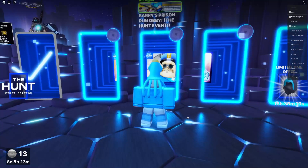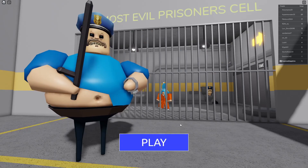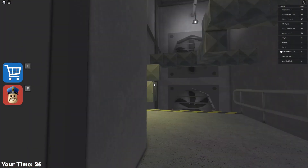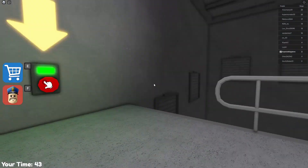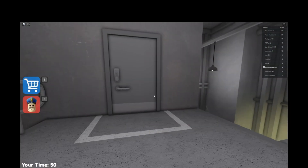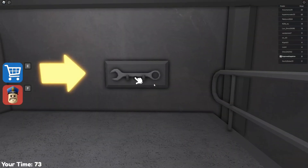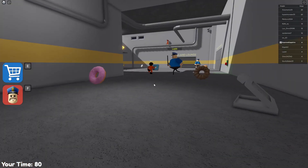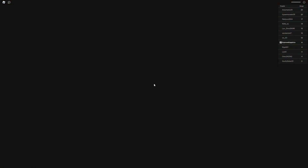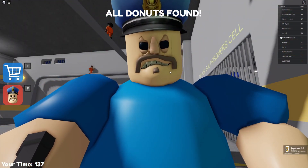Let's do Barry's Prison Run Obby — I know this one's good. The hunt challenge: find all 10 donuts. I walk across a pipe in a vent, climb up, and press a glowing button. I'm struggling in first person but I push through. I find a convenient wrench — that's crazy — and spot the lounge. I track down all 10 donuts including the golden one. I got the golden donut trophy!